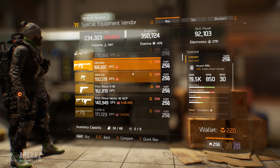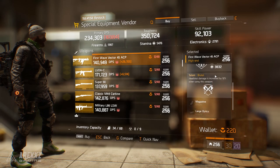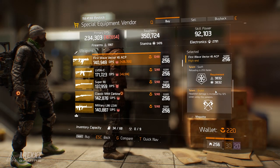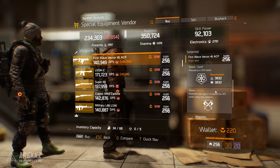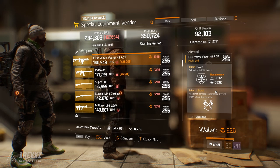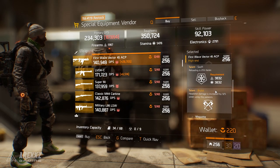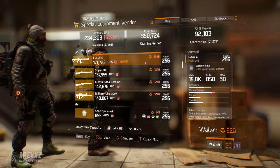Skipping past the usual Historian, Liberator, and Valkyria, there's a First Wave Vector 45 ACP with Expert and Destructive, and another with Fierce, Swift, and Brutal - Brutal is in the free slot. Fierce is quite nice, Swift is the one you'd probably roll out. This is interesting because it could go nicely in an Alpha Bridge setup. The First Wave Vector 45 ACP isn't the best SMG right now - that goes to the PP19 and MP5 - but with the game's current world tier system making it harder to get low gear score items, sometimes you need to grab what you can.